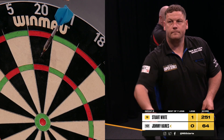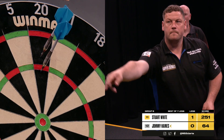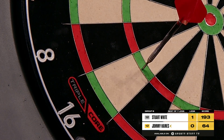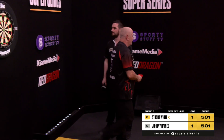Two darts at a double — if he'd gone bull first, and even if he'd hit just two single 20s, say he picked up a 25 and two single 20s, that would put him on 56, meaning just a big single to get two at a double. As it is, he's found the treble and he's found the double — a beautiful little 14-dart response.